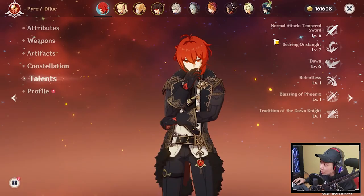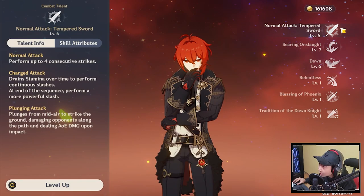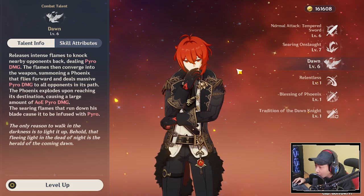For the talents in this video, I have Normal Attack at level 6, Searing Onslaught (the E skill ability) at level 7, and Dawn (the Q ability) at level 6.